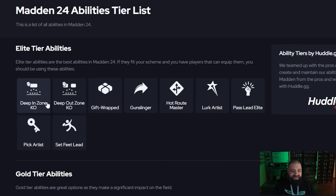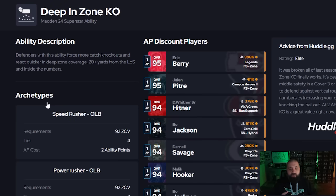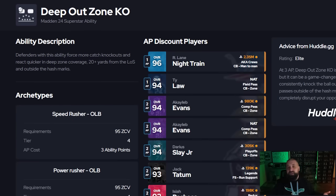If you play a lot of zone coverage, go with Deep Out Zone KO over Deep In Zone KO. Deep In Zone KO only works between the hash marks and 20-plus yards from the line of scrimmage — I haven't had tons of success with it. Deep Out Zone KO is the move, and you'll notice a big difference. Players are starting to get it discounted. Darius Slay was one of the first corners to get it; Ty Law from Season 4 Field Pass gets it for 1 AP; Caleb Evans from the competitive pass and Night Train Lane also get it for 1 AP. On safety, Malik Hooker and Ryan Neal from the playoff promo are great high-safety options with it at 3 AP — workable within the 11 AP defense budget.